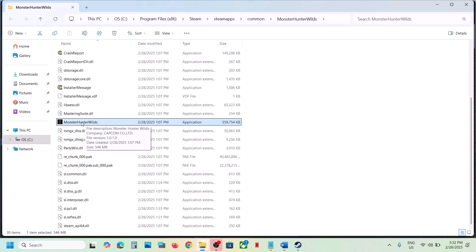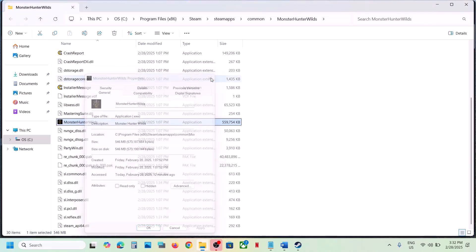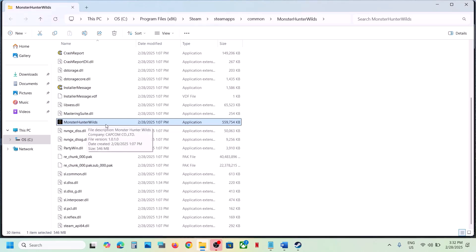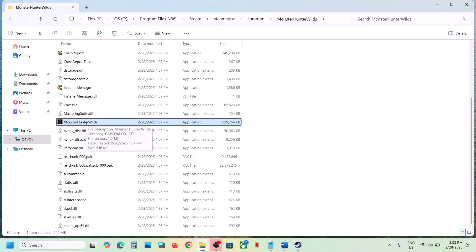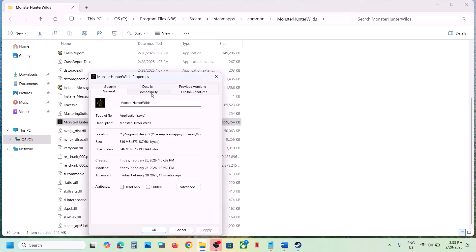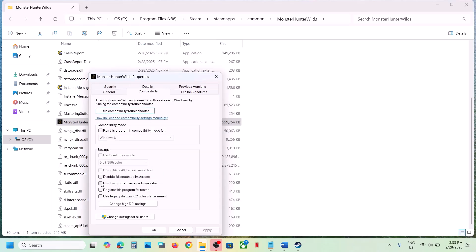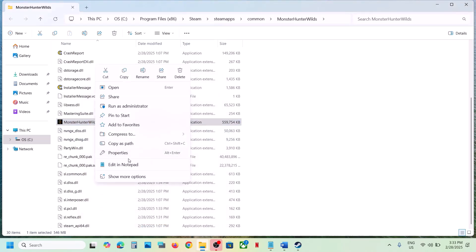Right-click on the game EXE file and select Properties. First, try to run the game without administrator by simply double-clicking the EXE to launch it from there. If that does not work, go to Properties, go to the Compatibility tab, and put a check on 'Run this program as an administrator.' Hit Apply, click OK, then double-click to launch the game.